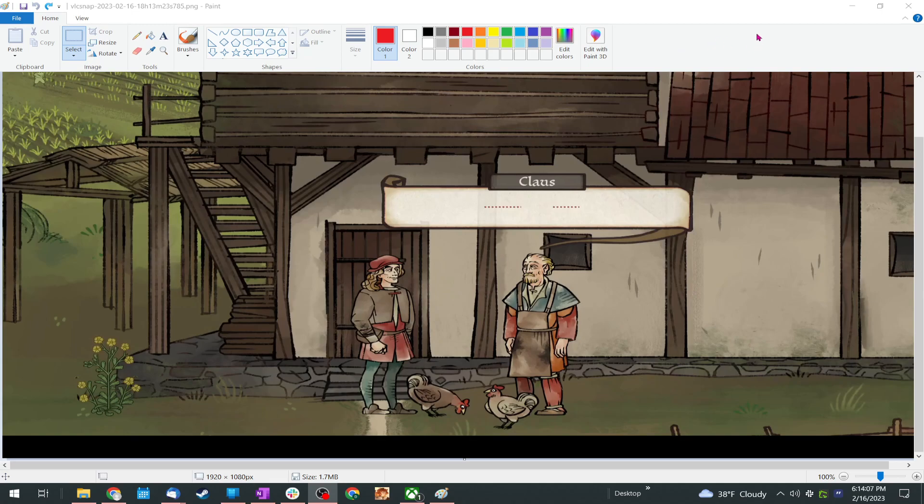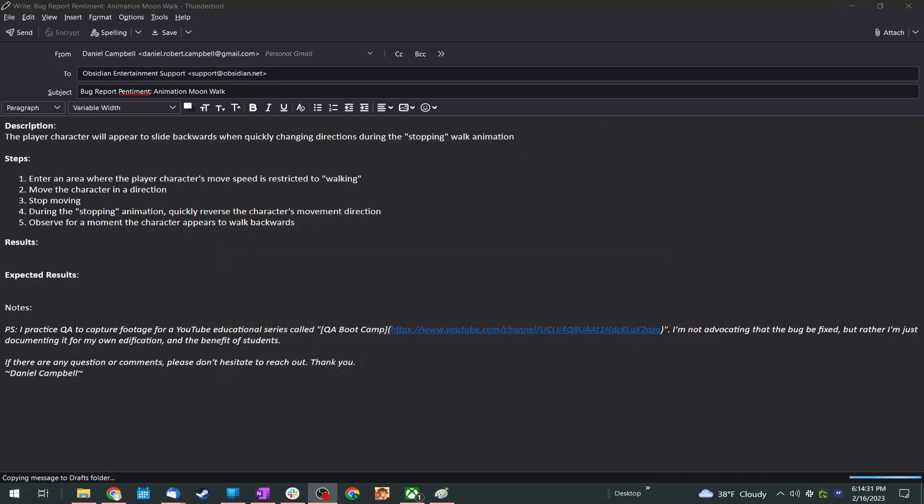Hello, it's Daniel Campbell from QA Bootcamp. Today I'm just going to do some basic QA — I gathered five different bugs to go over. I need to do another video at some point of me actually finding bugs, but I think that's going to be super boring for people to watch. Anyway, the first bug is from a game called Pentiment, I think.